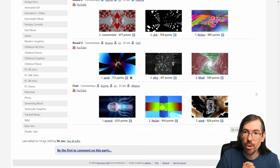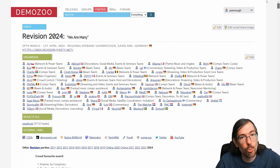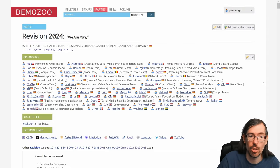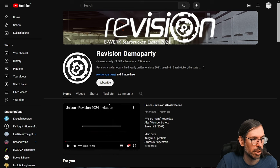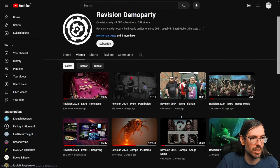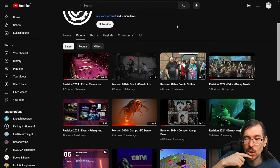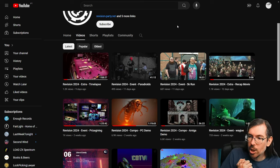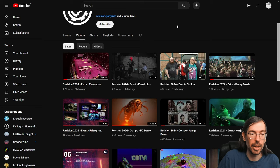So that was it for Revision. There were also the seminars, which were really cool — you should definitely check them out at the Revision YouTube channel. Almost one hour just for Revision, but it was worth it because it was a really cool party with a lot of different entries of high quality value.